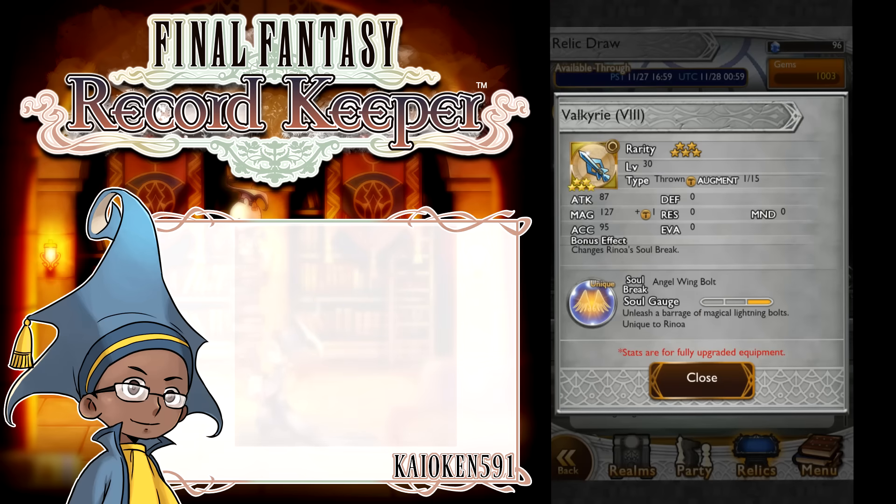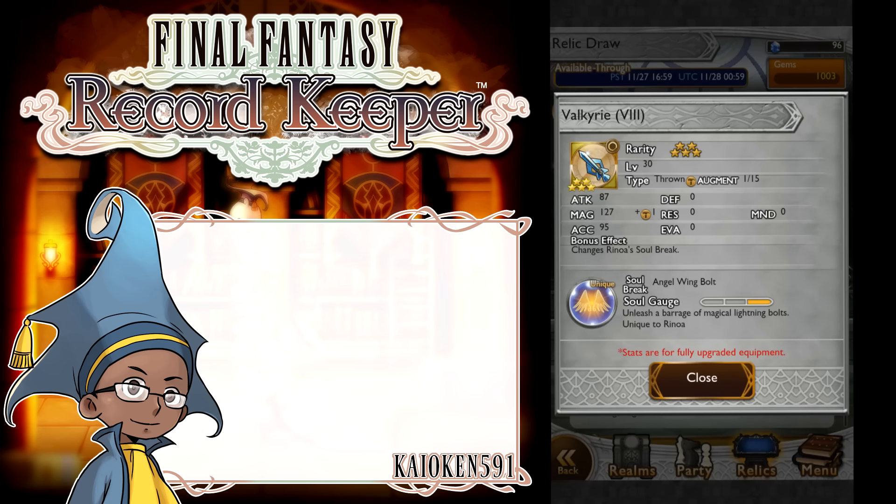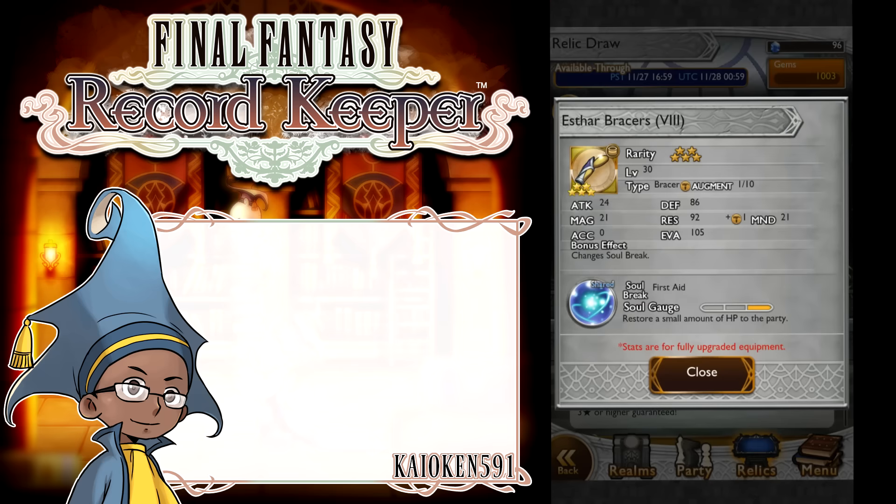We have another returning relic for Rinoa — this is her Valkyrie. It teaches her Angel Wing Bolt, which releases three lightning attacks on targets. It's not bad; it can easily break the damage limit. It has pretty good magic and it's a throwing weapon, so not many people can use it — Rinoa and Hope can outside of those two. Last time I pulled on a banner I got Fusion's Chakram, and that helped me out immensely because Waka can also use them. Up here we got the Astar Bracers — basically like the Mystic Prayer armor piece from Final Fantasy VI. It increases all your stats except accuracy, which is interesting. It's decent armor if you need it for the Final Fantasy VIII realm, though you could definitely get other better things.